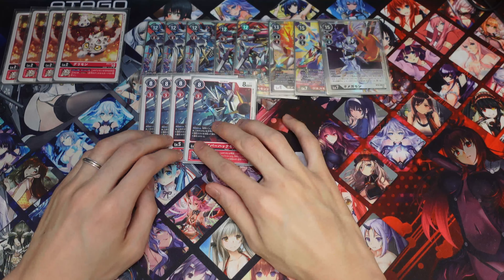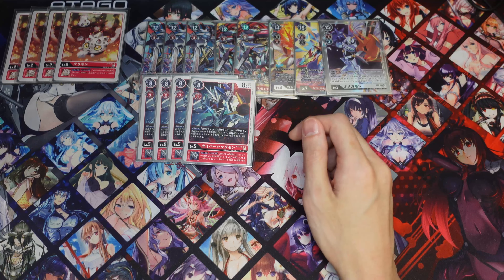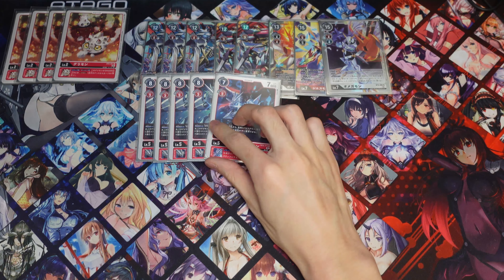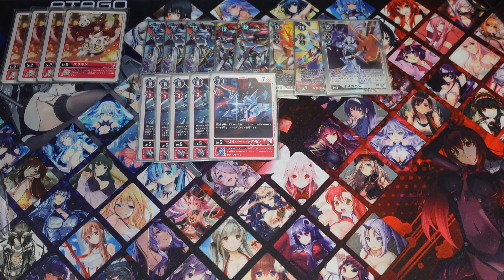Next for the level 5s, we're running four of the new Saber Huckmon. This is the new addition to the deck. Whenever you play a Sistermon on your turn you can Digivolve into a Jesmon from your hand — a Jesmon card name — and reduce the cost by two. So you can do some spicy plays with this and do your Blitz and whatnot. Running four of those.